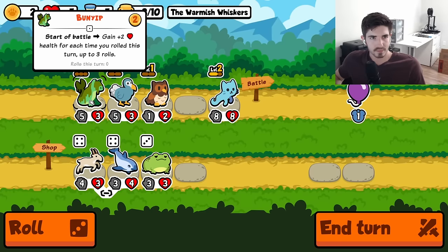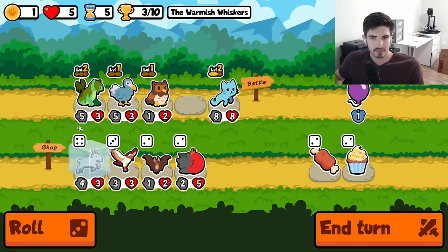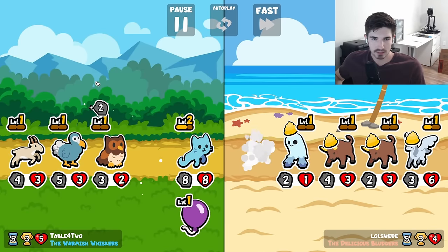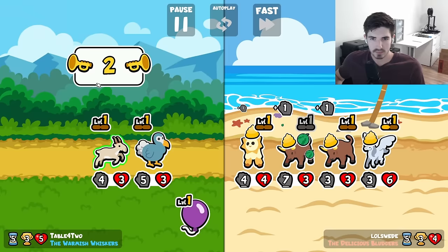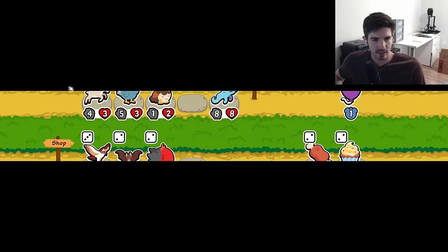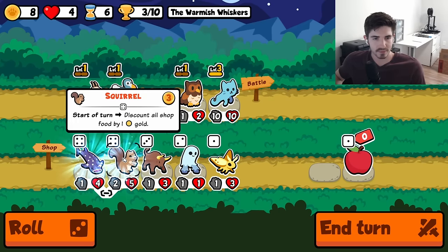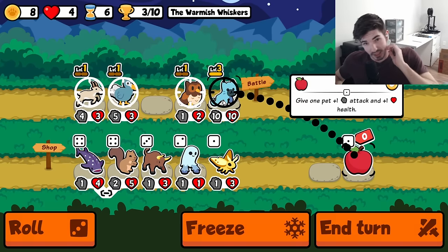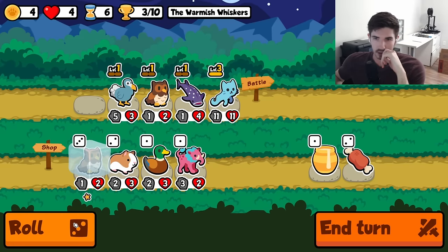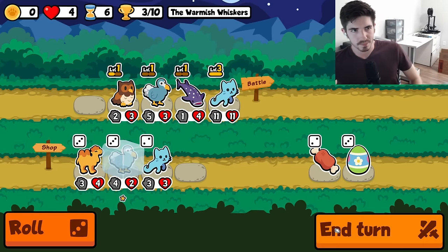Who are we getting rid of here? The bunyip would be the natural pick. Not that I love the saiga antelope here, but it's not bad. Double ox — probably not gonna win against that one, not when you have a Pegasus support there. Do we already have a level three? Whale shark, maybe? We go owl. I don't think I like the Dodo anymore on this team — I think we need to pivot away from Dodo.